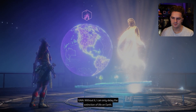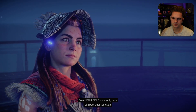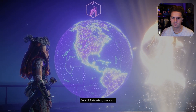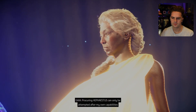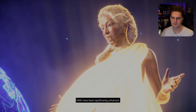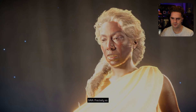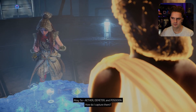Why delay the extinction of life on Earth? Hephaestus is our only hope of a permanent solution. So we start there? Unfortunately we cannot. Procuring Hephaestus can only be attempted after my own capabilities have been significantly enhanced. I'd collect some of the three first. Precisely so — Aether, Demeter, and Poseidon. How do I capture them? To recover a subordinate function, you will have to travel to its location and find the physical processor to which it escaped.